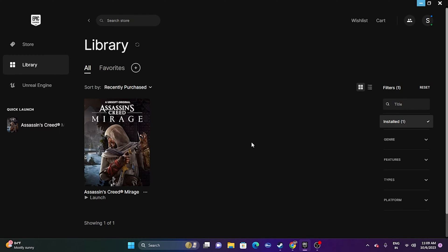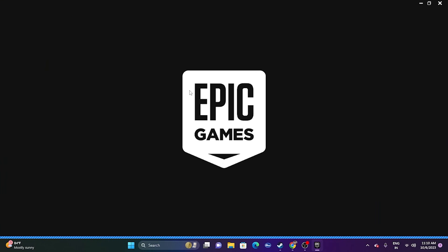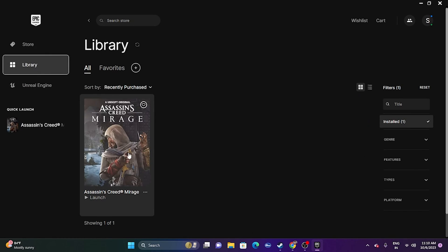Next, restart the Epic Games Launcher. Close the game, then close the Epic Games Launcher entirely. Do a restart on the PC. Once done, open the Epic Games Launcher again for a fresh start, go to your Library, and try launching the game to see whether the issue is solved.